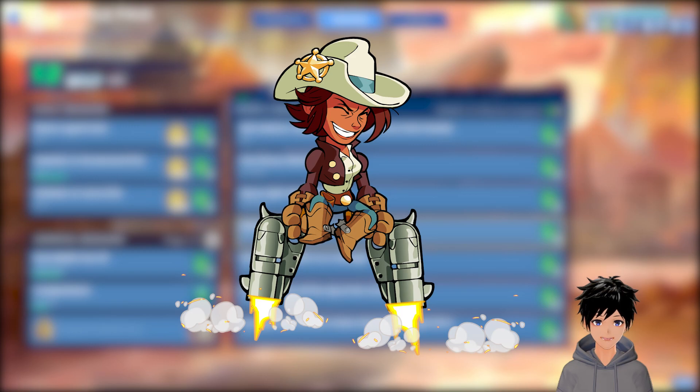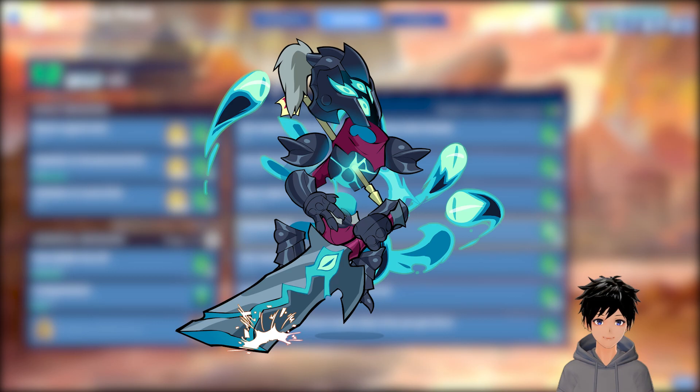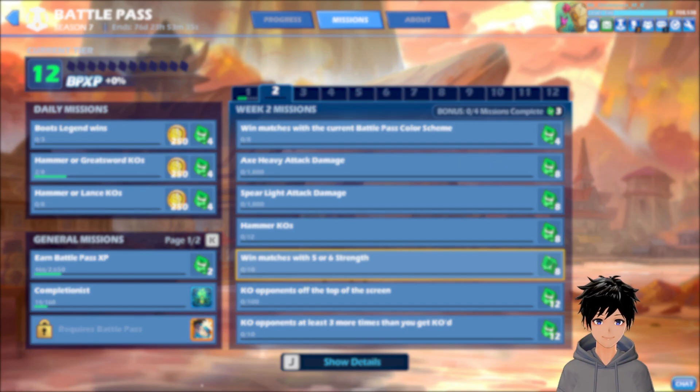For hammer chaos, you can use Bodvar, Cassidy, Nash, Scarlet, and Sentinel. And then we have got win matches with fire — for this mission you can use...